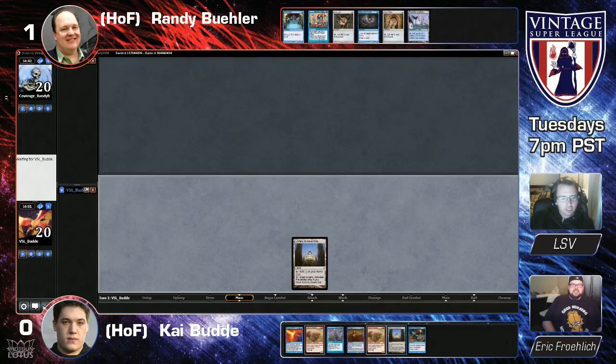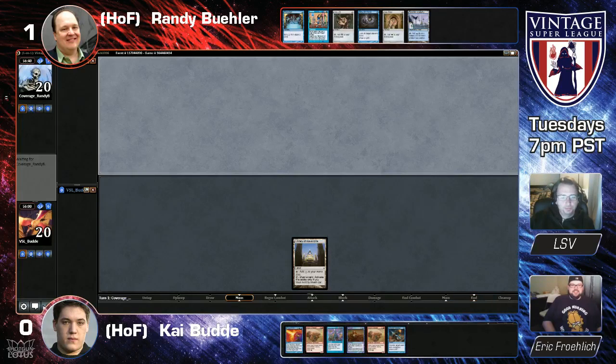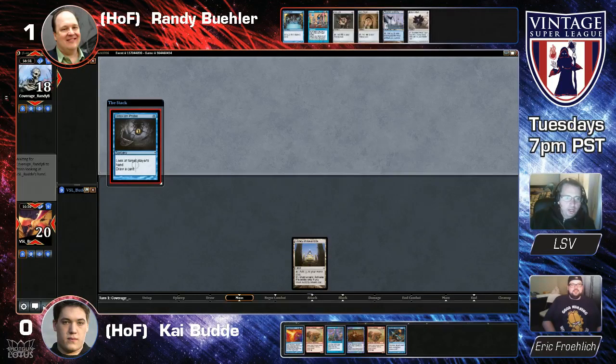Randy's going to attempt to go off here. He's going to see the Force and the Misstep though — that makes it a little harder. Well, he's got literally infinite mana. If you're Kai and you didn't have the Library, I think you'd be more inclined to Misstep here, but given that you have a Library it's pretty not good to Misstep. You can just hard cast Blightsteel, right? There's literally infinite mana. I don't know if Randy even has a Blightsteel or not, but still very good.